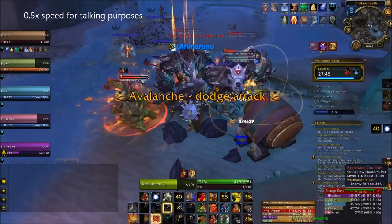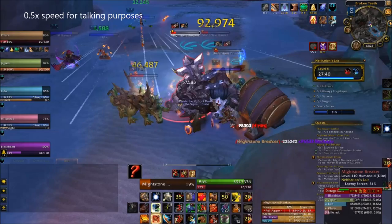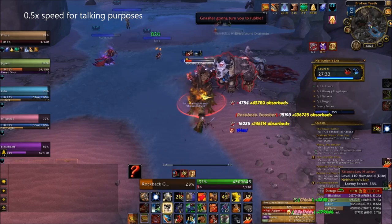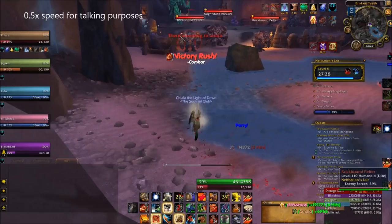There are two abilities to be mindful of in this pack. The first is called Stone Gaze and comes from the basilisk — it's an interruptible cast that will stun your tank if it successfully finishes. I recommend that the tank kicks the first one and your DPS can take any consecutive casts. The second ability is called Avalanche and comes from the breaker, which is a frontal cone that will deal damage to anyone standing in it. Face them away from your group. It'll also cause debris to fall from the ceiling on a random party member, which does a quite considerable amount of damage.